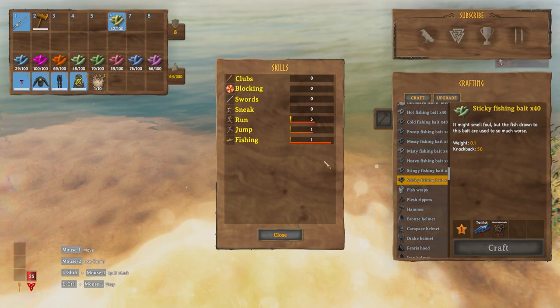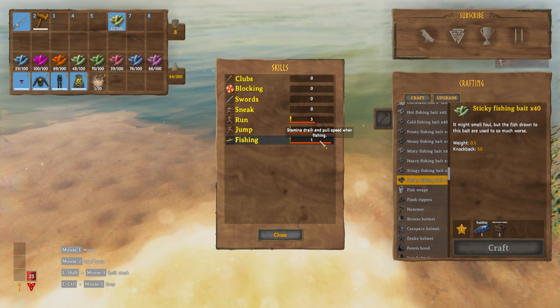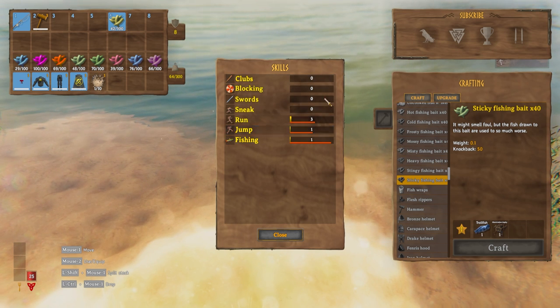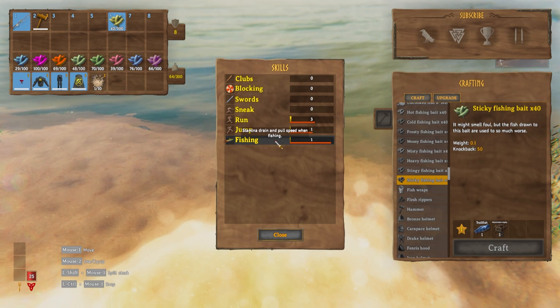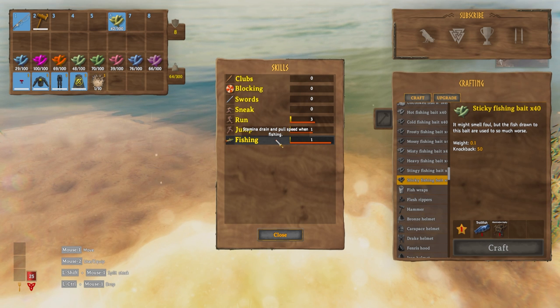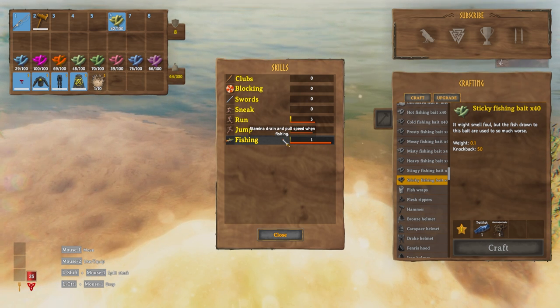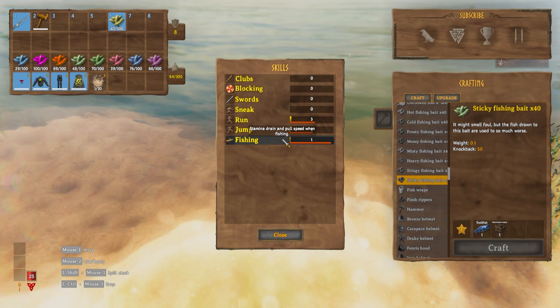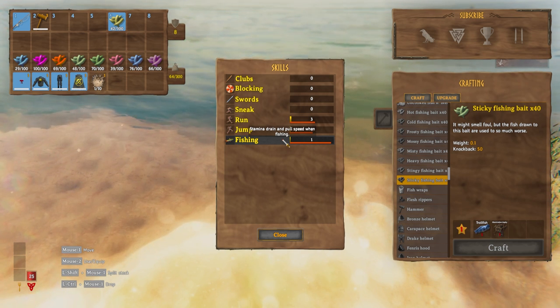If I press tab and go to skills, you'll see there is a new fishing skill in the game. I created a new character for today's video, which is why I only have a few skills here mostly at zero. As it says, as we level up the skill, the stamina drain and pull speed when fishing are improved — so we require less stamina and we fish faster. Importantly, this skill level does not have anything to do with the type of fish you can catch. Even at level zero you can catch any fish in the game.